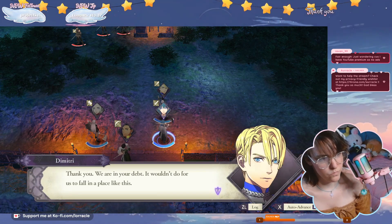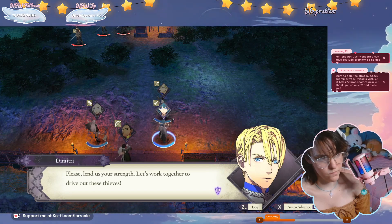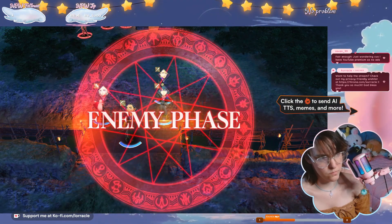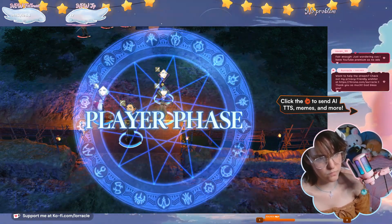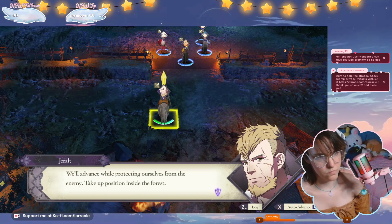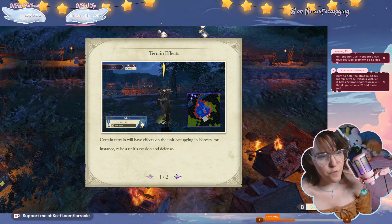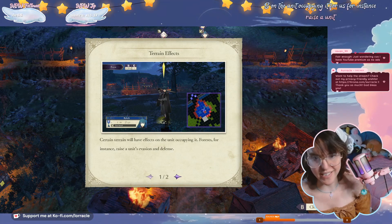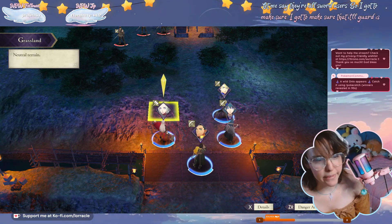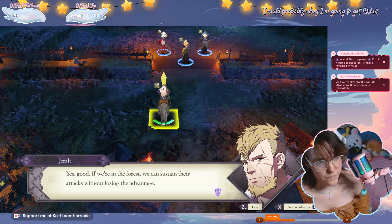Thank you, we are in your debt. It wouldn't do for us to fall in a place like this. No problem — please lend us your strength. Let's work together to drive out these thieves. We'll advance while protecting ourselves from the enemy — take up position inside the forest. Terrain effects: standing in terrain like a forest will raise a unit's evasion and defense. So I've got to make sure that Edelgard is back.